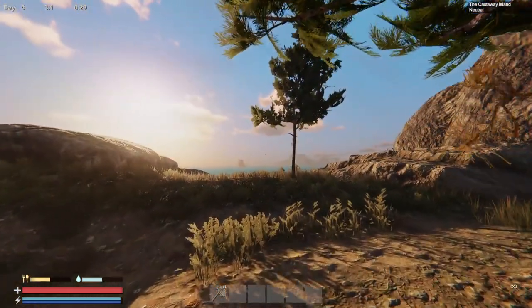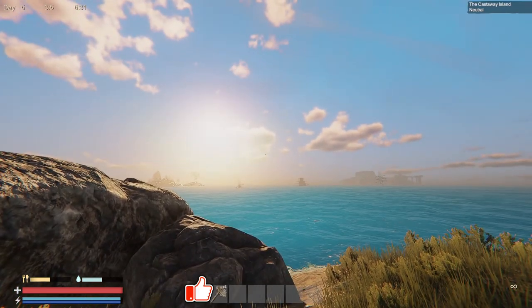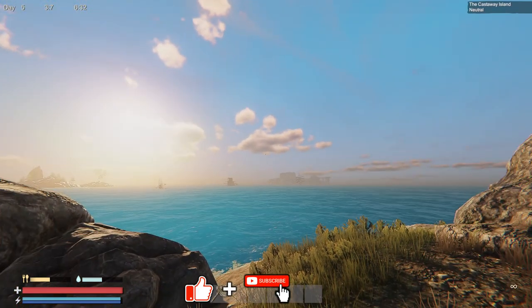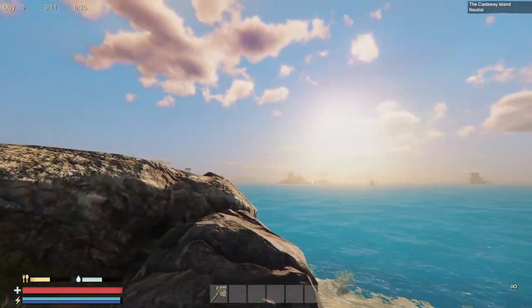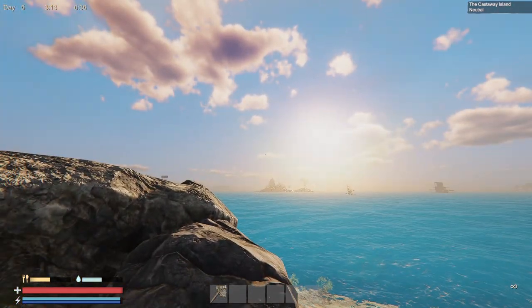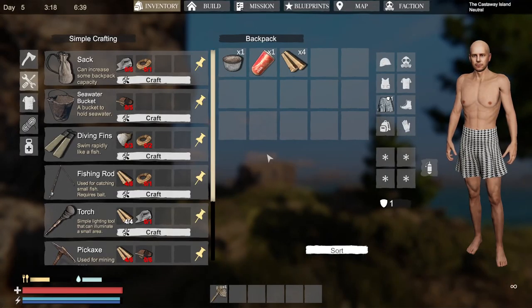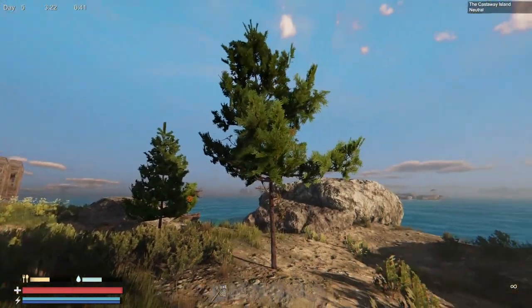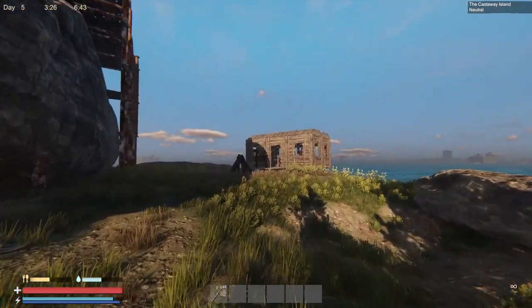Hey everybody, it's BC here and welcome to another episode of Sunken Land. If you're wondering why my hotbar looks a little different, that's because there's been a few updates to the game. One included a saving and loading fix, and it involved wiping the inventory. Structures are still here so everything is still here, but my inventory has been wiped — that's why I'm wearing a mini skirt. It's early game so I didn't lose too much, but there's been a few changes.